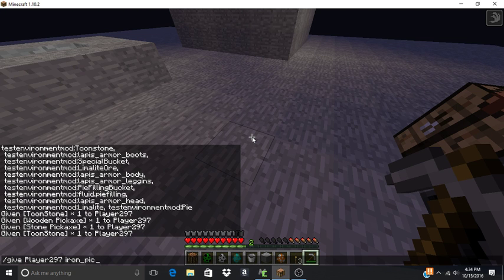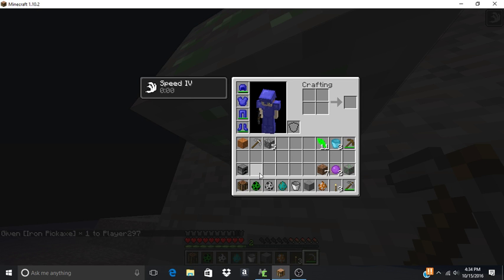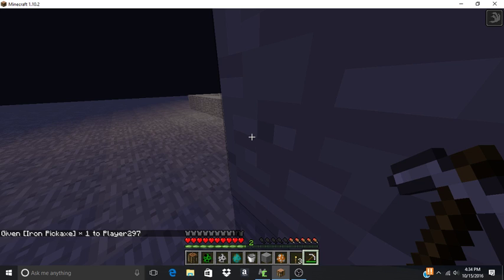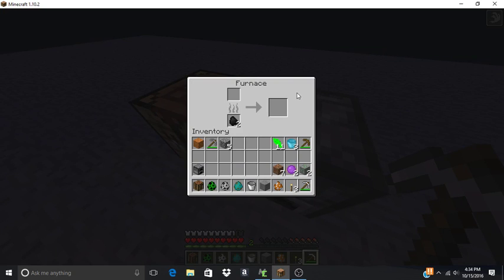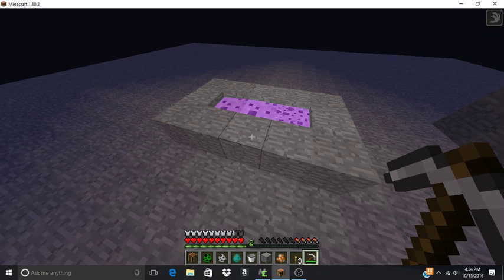When you start to destroy a limelight ore block, make sure you've got an iron pickaxe. Limelight is one of those ores that specifically require iron or above. Diamond pickaxes can actually break it no problem.